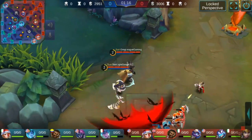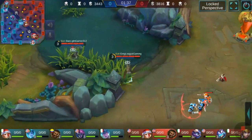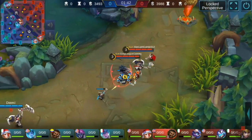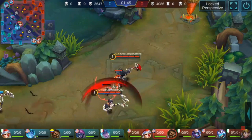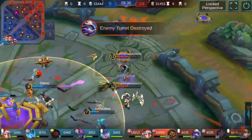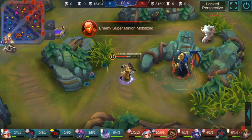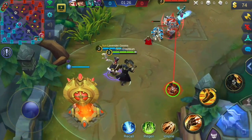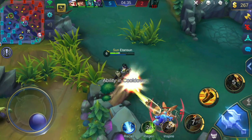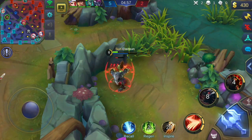Tip number five for using Roger: both of his ultimates cost zero mana. No mana for two ultimates on the same hero is stupid. Use them as much as you want and as much as you need. Don't be afraid to ult over and over again to reduce walking time, damage stuff, or get the shield — whatever you want to use it for. Don't be afraid to spam it because it uses no mana. Those are my tips and tricks to playing Roger, and I hope they helped you better understand how to play him effectively.